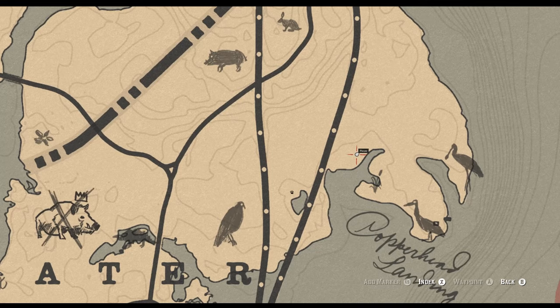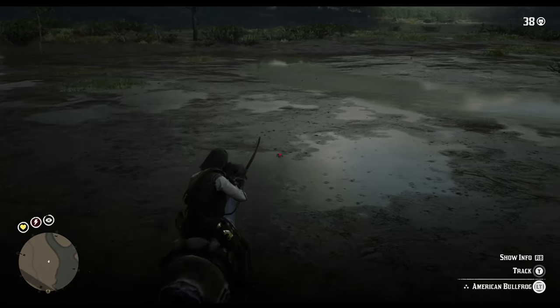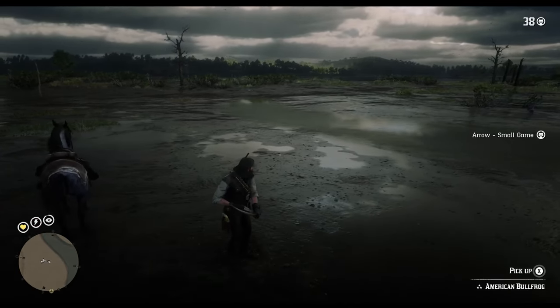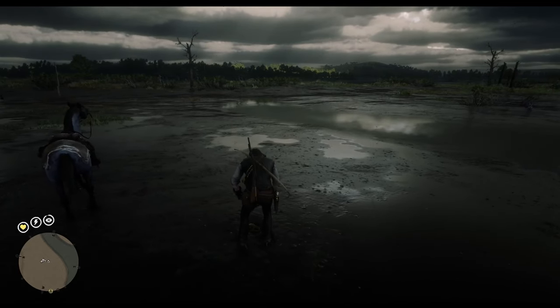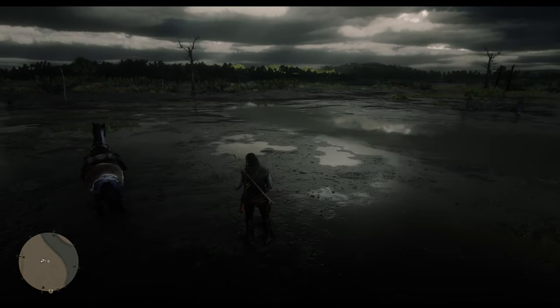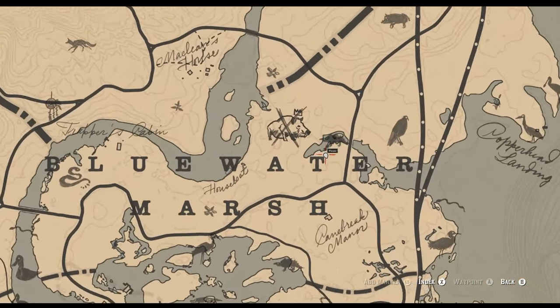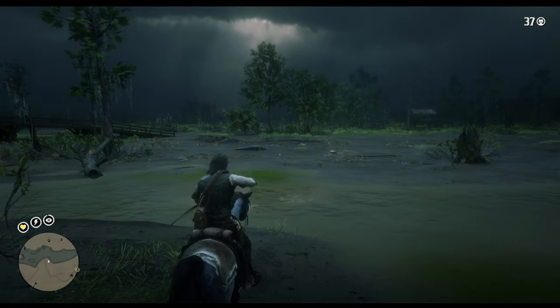Going to the area near Copperhead Landing, you should easily find some bullfrogs hopping around that you can shoot with a small game arrow for a perfect carcass. Not far away in the bayous, if you just go around the area, you should also be able to acquire a toad quite easily.